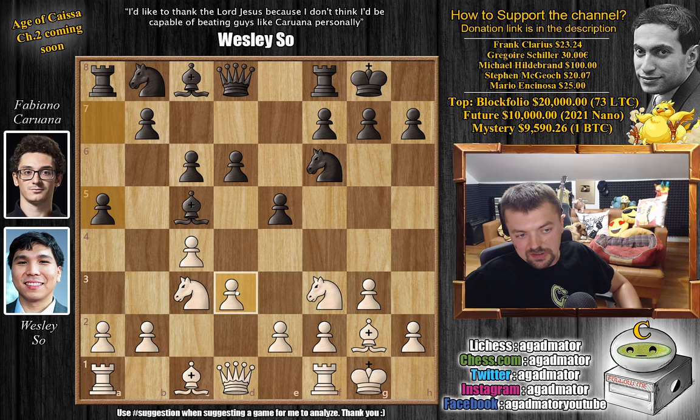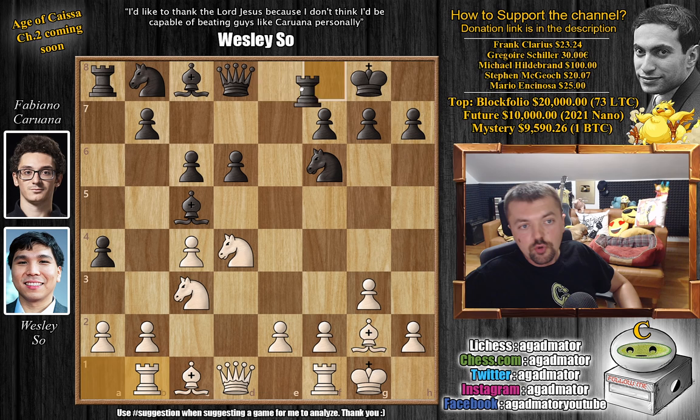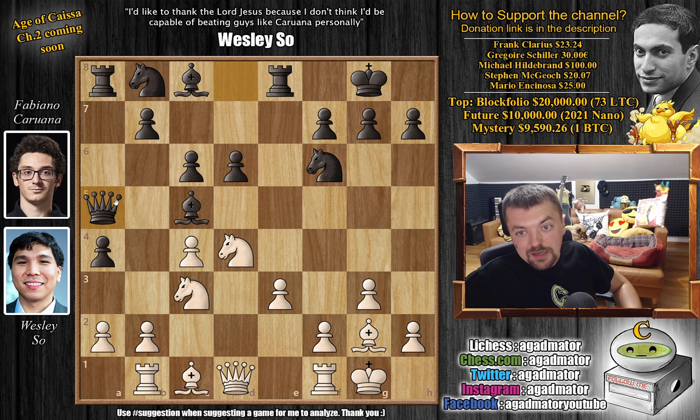Here we have d4 — Wesley doesn't want this pawn to remain, so he wants to trade it off. We have captures, captures, and now a4 as planned. We have rook to b1 — you might have to worry about a3 at some point, and you don't want to ruin your pawn structure. So with rook to b1, a3 can always be met with a simple b4.